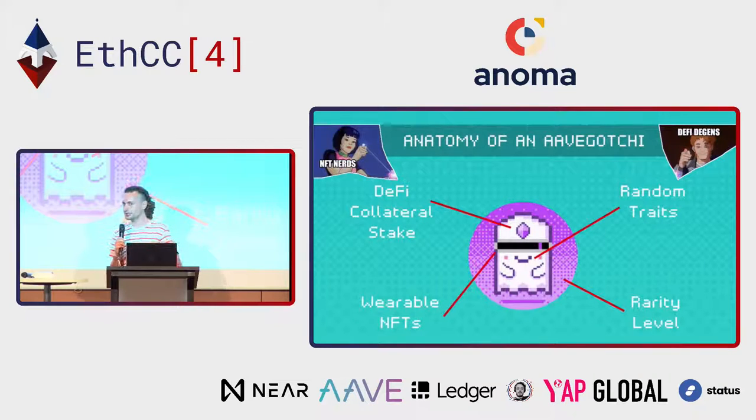There are some mini-games that we call Rarity Farming Seasons. The rarer your Aavegotchi, the more money it will draw — most of the sales revenue is redistributed back to the players or to the DAO. To improve your rarity score, you can dress your Aavegotchi with some rare wearables, which are ERC1155. Aavegotchi is kind of a basket which can contain ERC20, ERC721, and ERC1155, and that actually generates passive income.